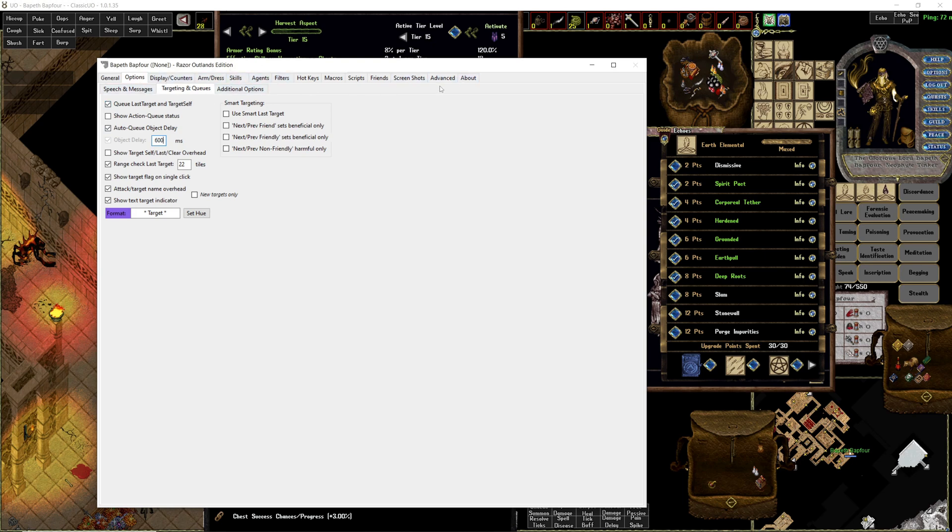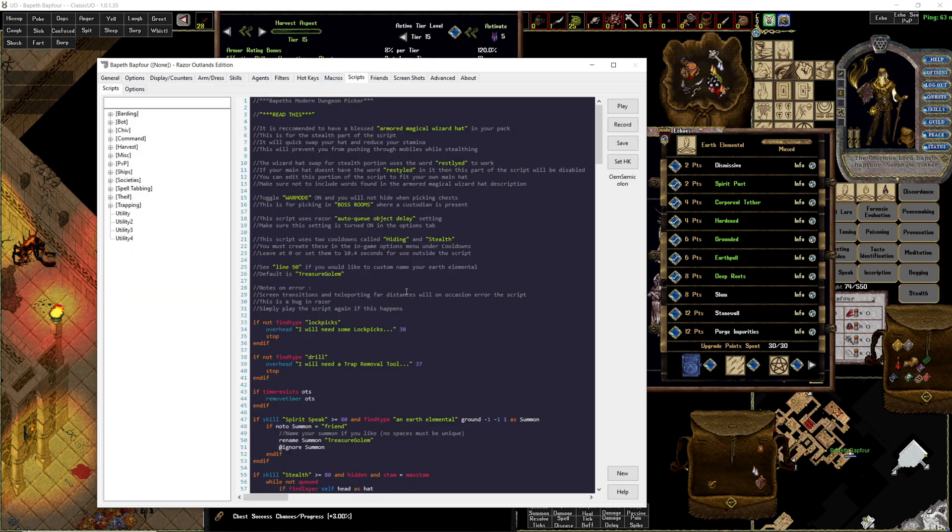Back to the script. So hiding and stealth cooldown — let's go over that real quick.